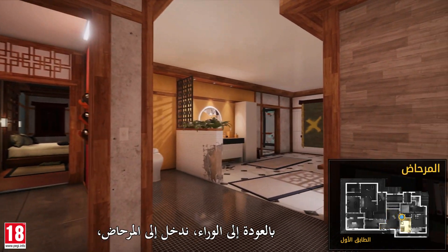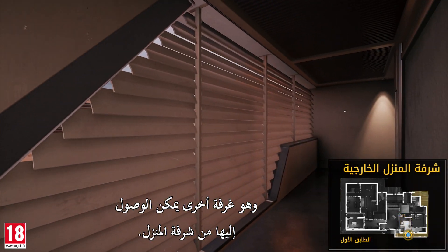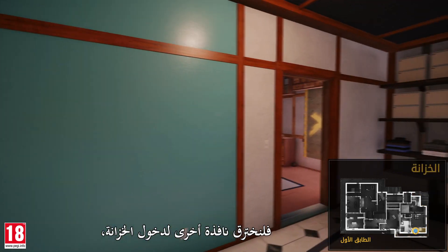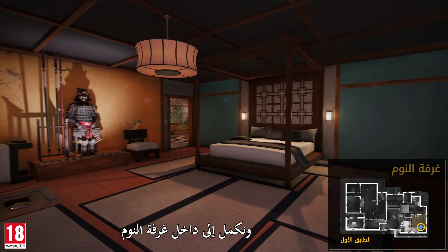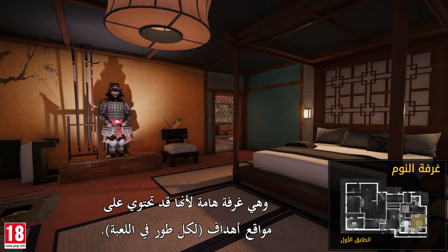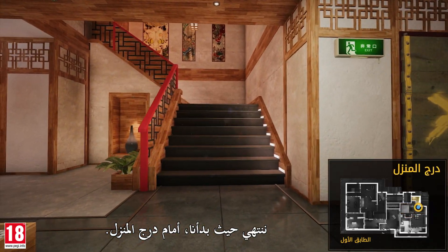Turning around, we enter the bathroom, which is another room that can be accessed from the house balcony. Let's breach through another window to enter the closet and continue on into the bedroom, which is an important room since it may contain objective sites for every game mode. Moving back into the house lobby, we finish where we began in front of the house stairs.